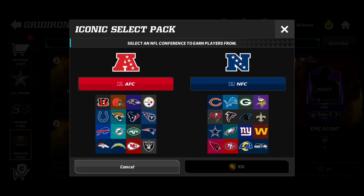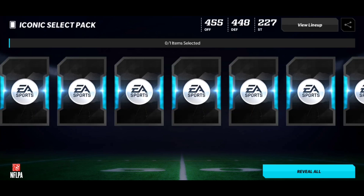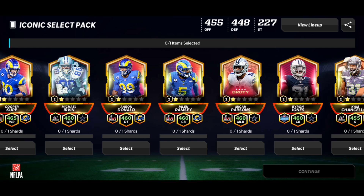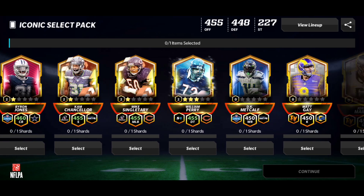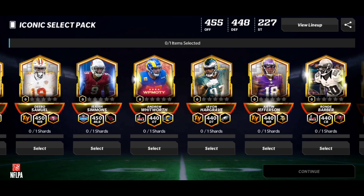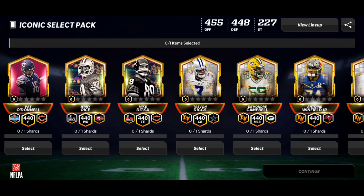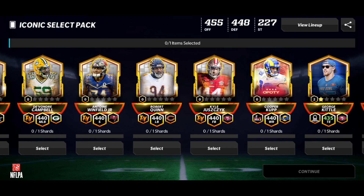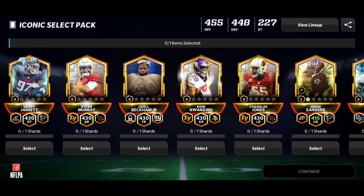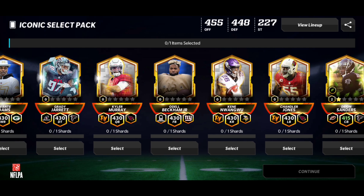We're going to get an O guard out of the NFC side, so I'm hoping there actually is an O guard there and I didn't mess up by not picking the AFC side. I remember doing the AFC, so going to the NFC — wait, DK's in here! That's interesting. I need an O guard but Debo's also in here too. Wow, this side's actually pretty decent — oh my god, there's so much better cards in this pack. Kyler Murray's in here too — so much better cards in this NFC side.